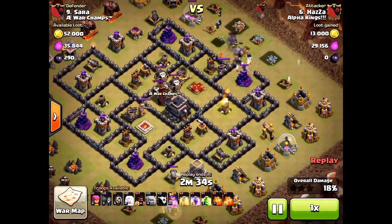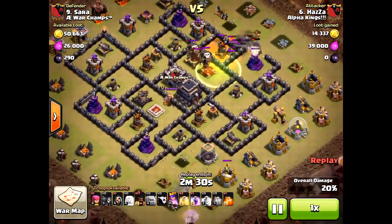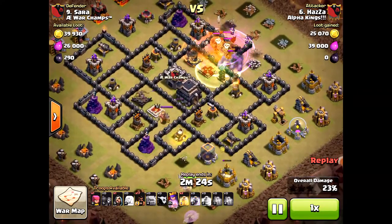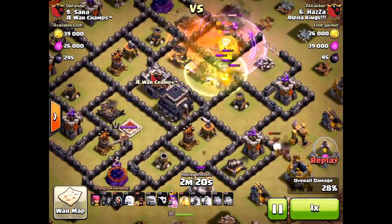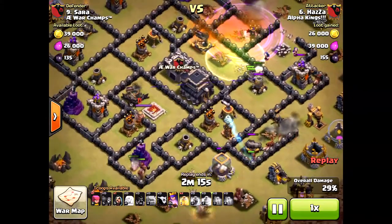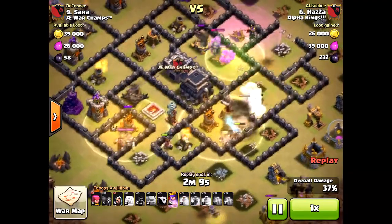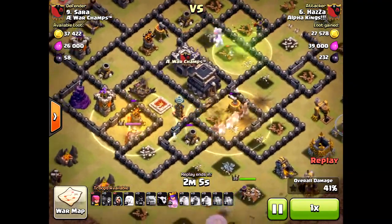All she's getting are those storage units and one cannon — that's it. Even with a king, it was just a poor, bad placement on the healers. You've got to let the queen walk go. You can still three-star even with the queen — you don't have to attack right away. You can wait till at least two minutes before you drop your main force, or even a minute and a half, if the queen takes out the right structures.